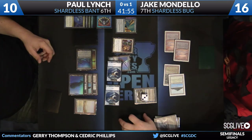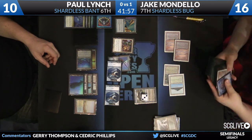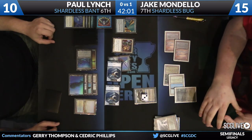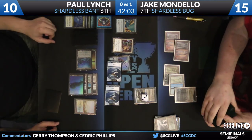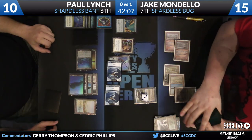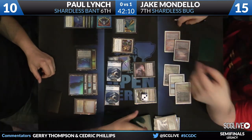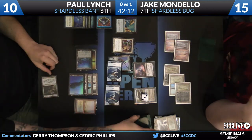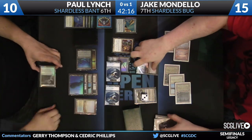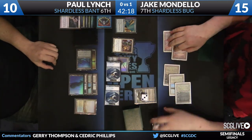Shardless Bug doesn't have a super quick clock or anything, but it wins most of its games with its creatures. So Humility in play, especially alongside Jitte, is pretty tough to handle. Eventually that Academy Ruins is going to have to go bye-bye at some point. He's going to go with the Thoughtseize — he wants the Path to Exile out of your hand. So maybe he was sensing a little bit of strength from his opponent.